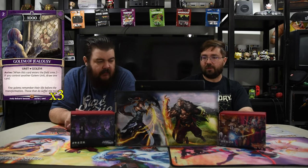Next is Golem of Jealousy. It is a two-drop for 1000. On arrive, if you control another Golem, you draw one card — so it's a little cantrip dude that gives you good card advantage.